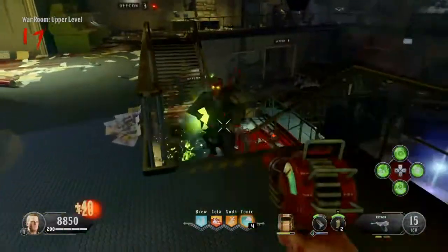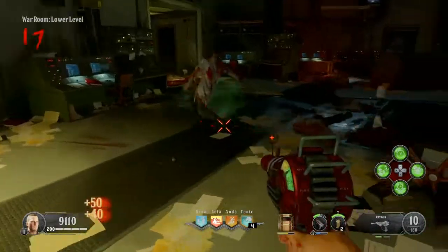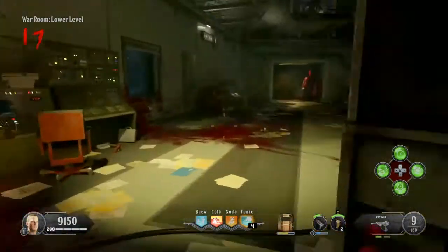The Ray Gun needs no introduction. It's the original Wonder Weapon. It's been with us since Nacht der Untoten in World at War, and it's been with us ever since. The weapon has stayed consistent in each game.